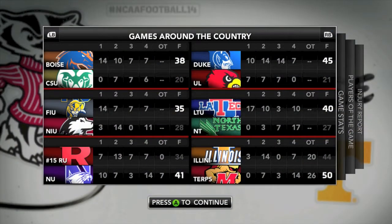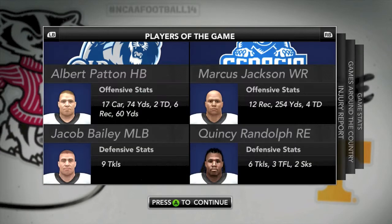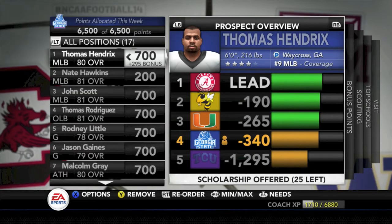Around the country: Boise State beats Colorado State 38-20, Duke takes down Louisville 45-21, and number 15 Rutgers goes down. Looking at the stats from today's game - Georgia State lackluster on the ground with 97 yards rushing, but 431 yards through the air. Marcus Jackson: 12 catches, 254 yards, 4 touchdowns - records throughout that stat line. Quincy Randolph strong on defense. Head coach Chip Nolan has an upgrade and will upgrade the setup artist.